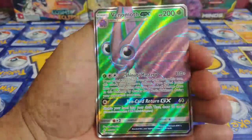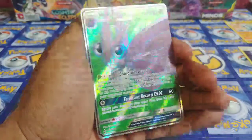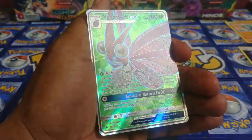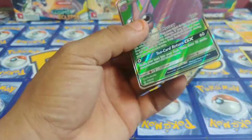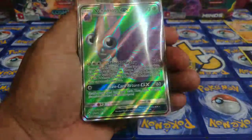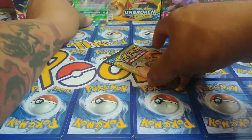Reverse holo, and then the Venomoth GX — look at that full art guys! We got our first hitter of the night and of the video. Awesome card, check it out — look at the color variant on that, awesome. Look at the back, super offset to the right, but it is okay because it is a full art and we don't pull these as often as we used to.